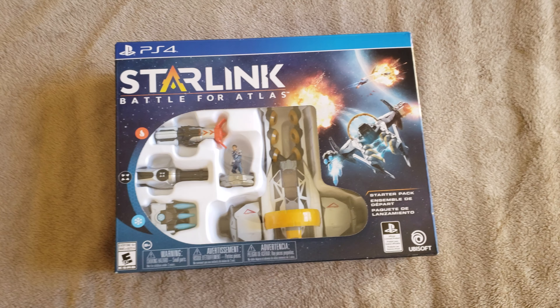Let's take a look at the back. Step one: choose your pilot and put them on the mount. Step two: select any starship and put it on. Step three: combine any weapons and see it come to life in the game. There are screenshots and all this stuff — I think there are four ships, a bunch of different characters and weapons, of course sold separately.